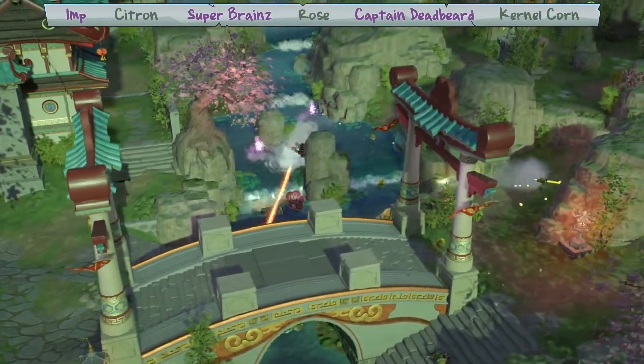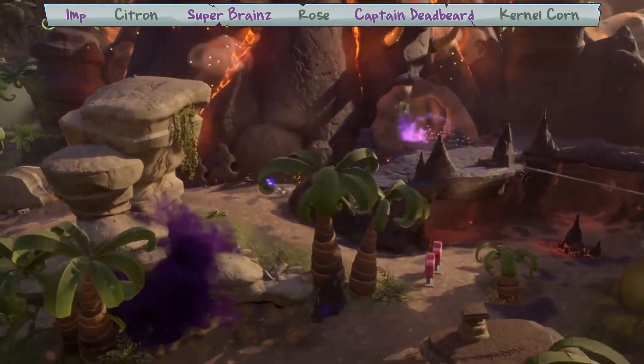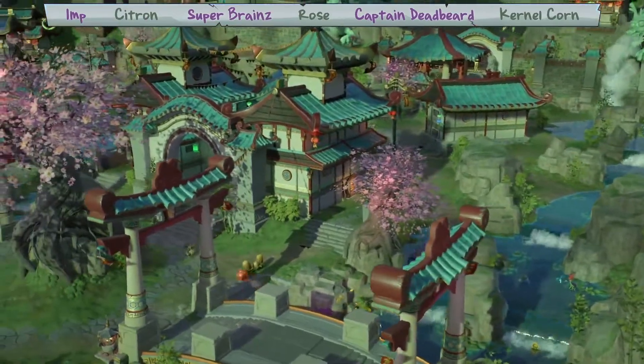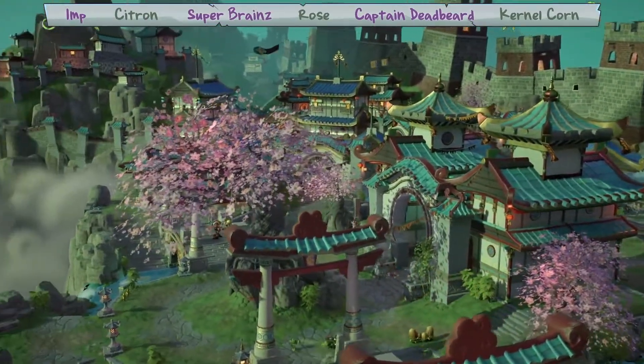Since the dawn of time, the plants have protected Suburbia from the zombies. In Garden Warfare 2, the zombies have finally won and are now, for the very first time in franchise history, defending Zomburbia from the plants who are fighting to reclaim it. This directly informed how we created the new character classes and their ability sets.